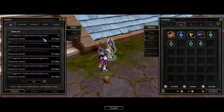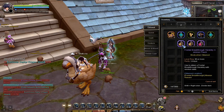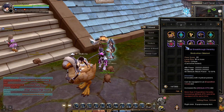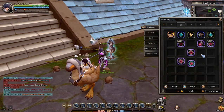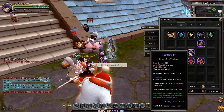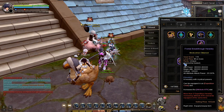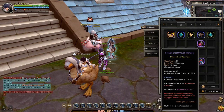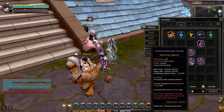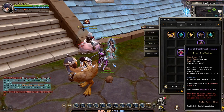Get the rewards in the mail and open the Frontal Breakthrough and Vigor Heraldry Pouch. Open the 3 Frontal Breakthrough Pouches, then open the Vigor Heraldry Pouch. The difference is that Vigor Heraldry has a guaranteed Max Attribute Attack Power of 20% without additional stats, while Frontal Breakthrough Heraldry Attribute Attack Power is random from 1% to 20%, but with additional random stats. I will choose the Heraldry with the best Attribute Attack and additional stats from the 3 Frontal Breakthrough I got.